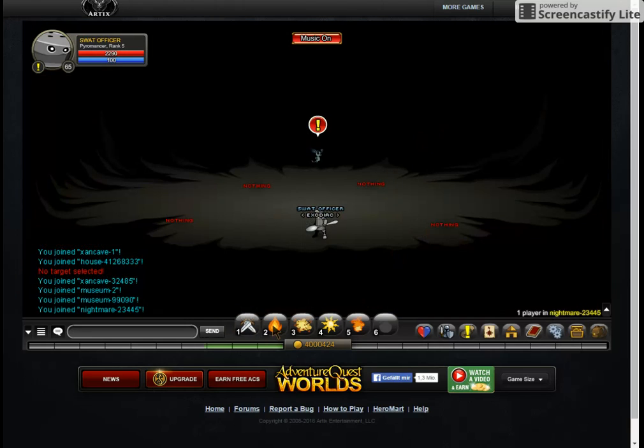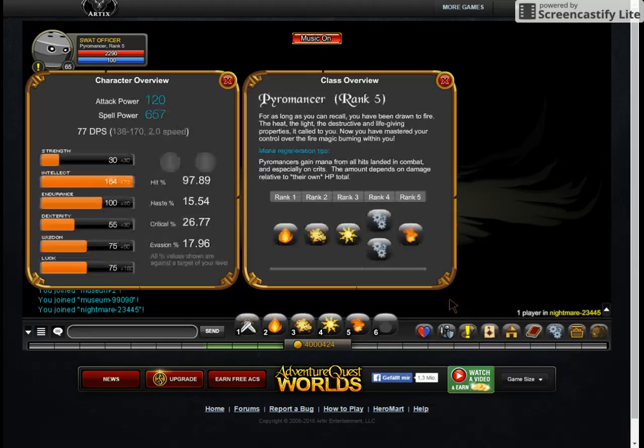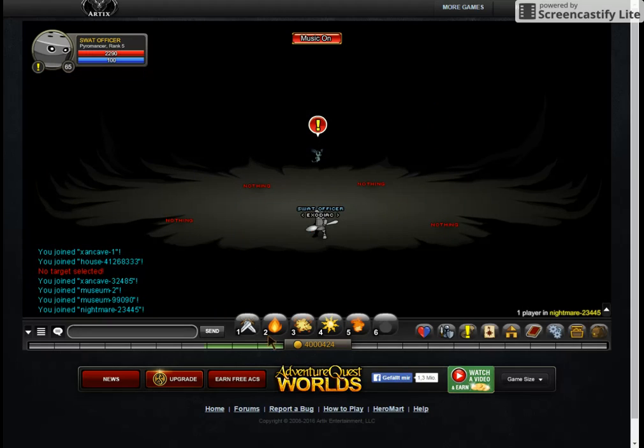Let's take a look at the moves and the rank 4 passives. The first rank 4 passive is Heart of the Night, which will decrease incoming damage by 10%. The second one is Melt Faces, which increases damage output by 10%.